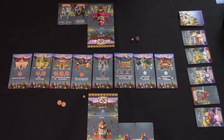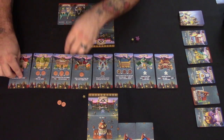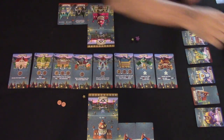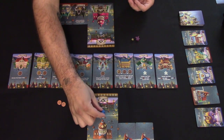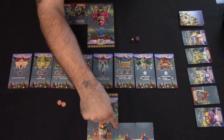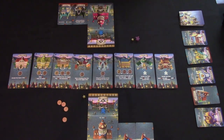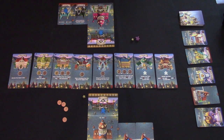You pass, then I pass — neither of us has pennies left. Upkeep begins: neither player has 10 victory points, so all pennies and meeples come off the main street cards. We each receive a citizen meeple in our board's open spot. You gain one penny from your board plus one penny from your completed penny pip — two pennies total. I gain two pennies from my board and Manor meeple icons.